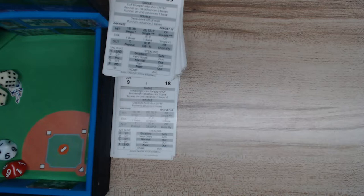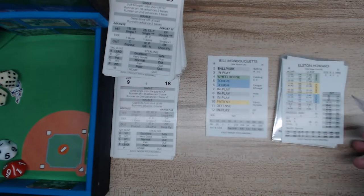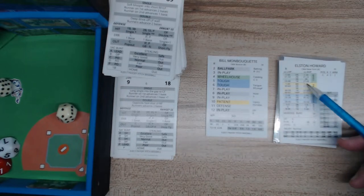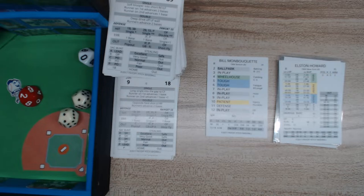Top of the second — the batter is Elston Howard. The pitch comes from Monbouquet — it's a 4, wheelhouse. We go to Howard's wheelhouse — 1-48 is something. We roll and get a deep drive off the bat of Howard to left-center field. Back goes Yastrzemski to the track, to the wall — and over the Green Monster it goes! Howard took a wheelhouse pitch and drove it out for a home run. Game tied 1-1.